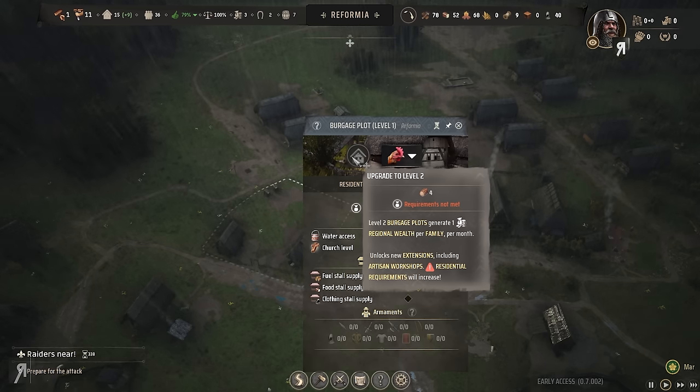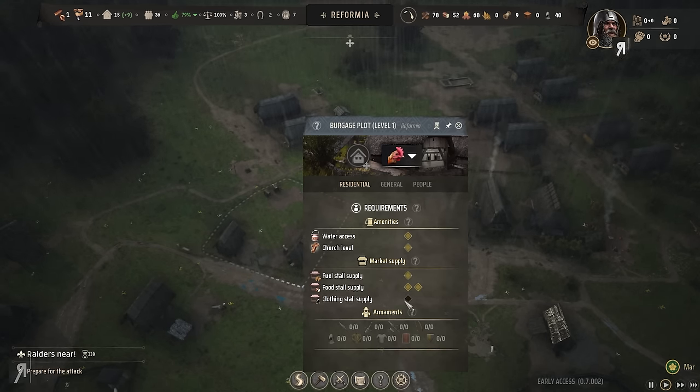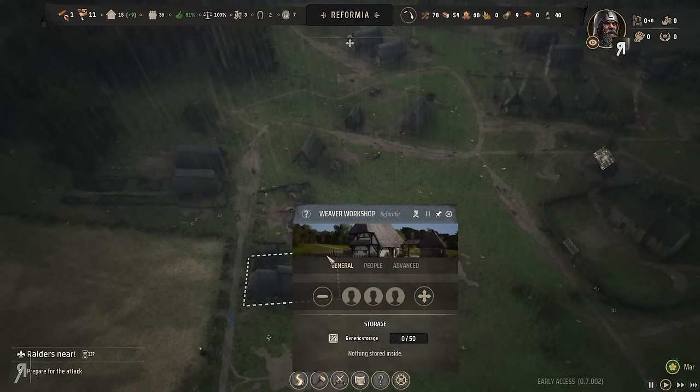Level two burgage plots generate one regional wealth per family per month — that's absolutely insane, that is an extremely powerful thing. So if I can get some clothing, what I'm going to do is wait for our burgage plots to be built and then assign another family to the weaver workshop.